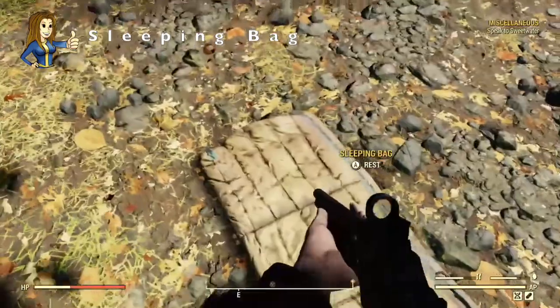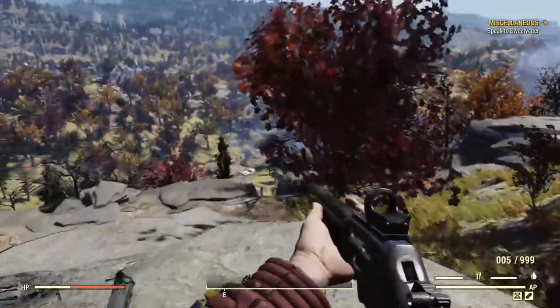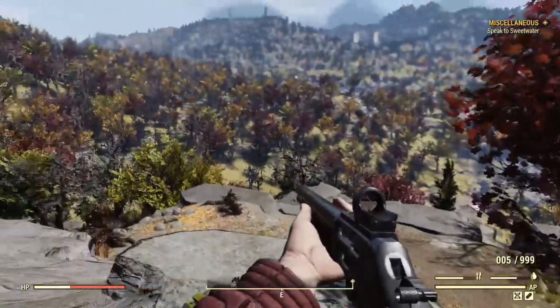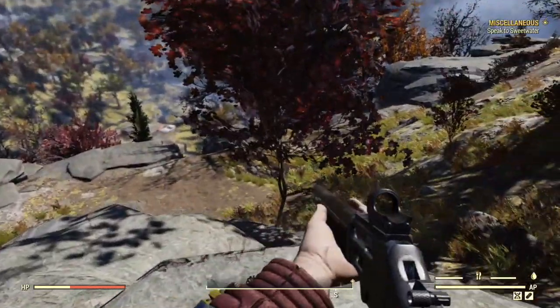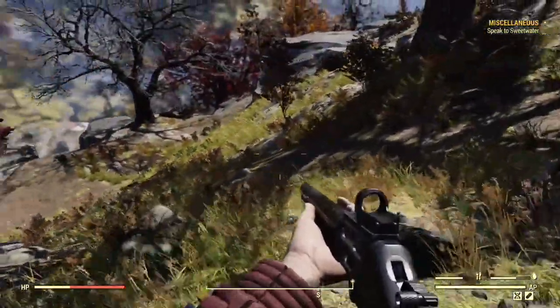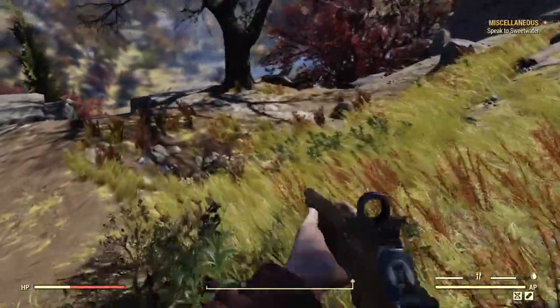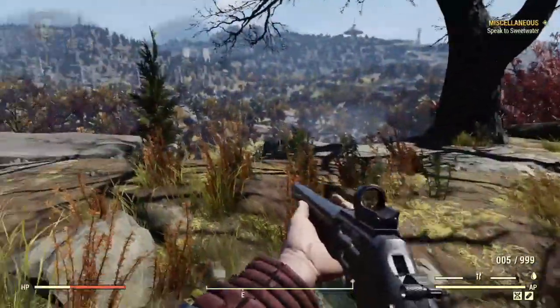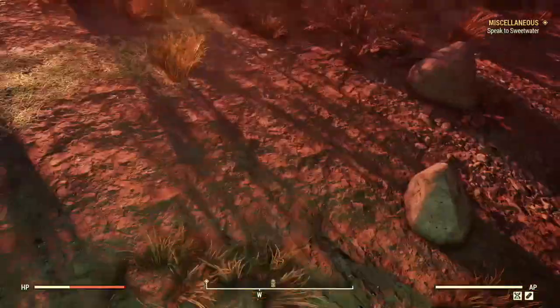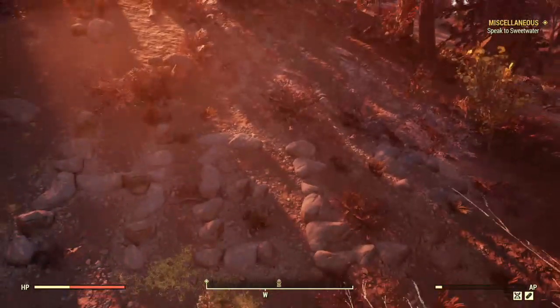You can camp here, and there's a usable mattress with a really nice view. If you walk just a little way down you get an iron deposit, but unfortunately I don't think you can get the biplane and the iron deposit both within the camp radius. And here's the HELP message in the hillside.